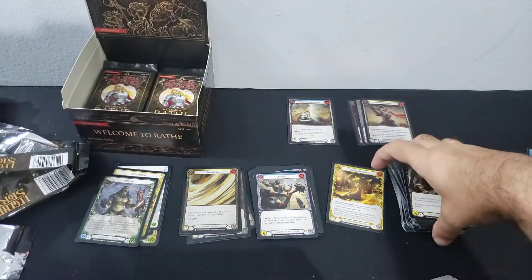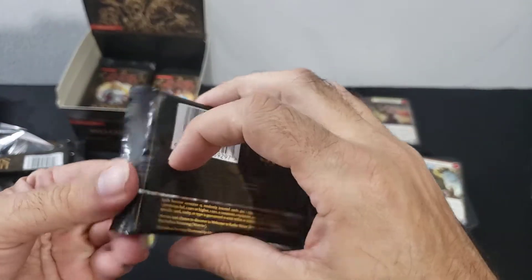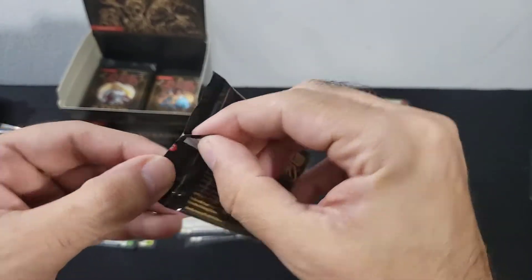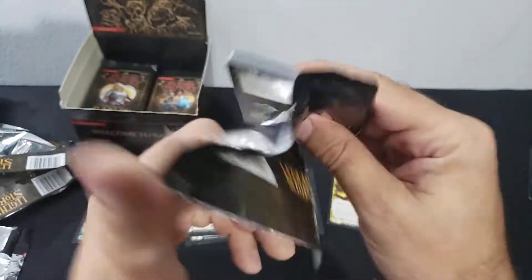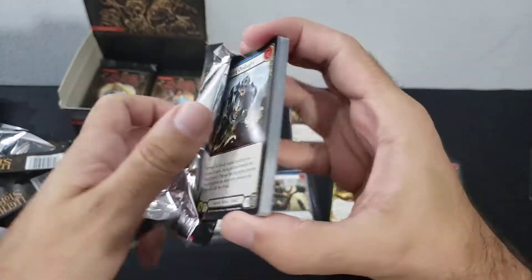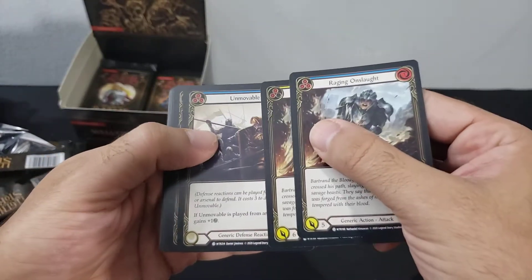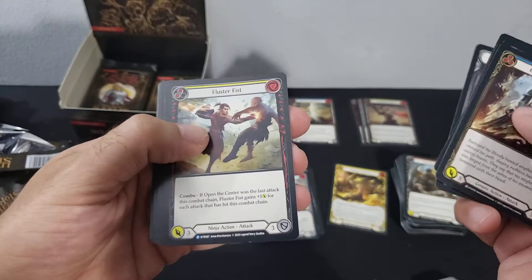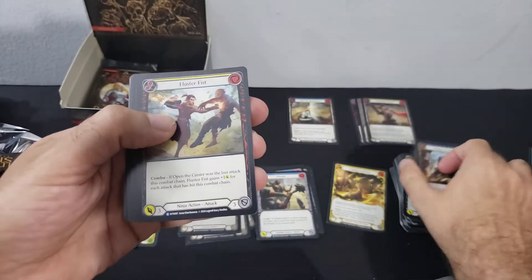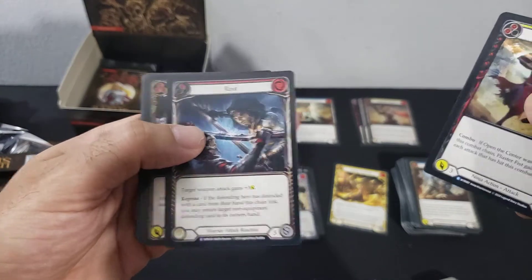Just our commons there. Naturally we're looking for that Fabled — which I believe exists in the Unlimited, one in forty boxes — so our chances are pretty slim. But maybe we can get a legendary out of here; the legendary cloak would be nice. A Fluster Fist ninja action and a Route warrior attack super rare.